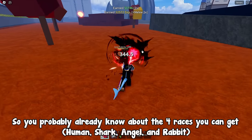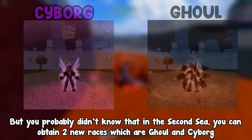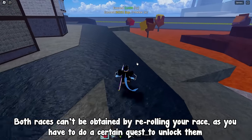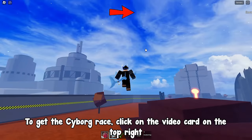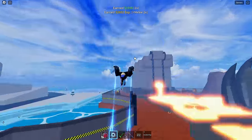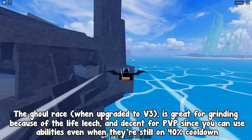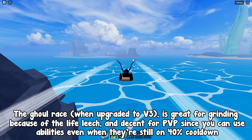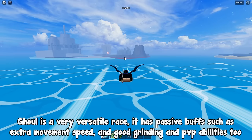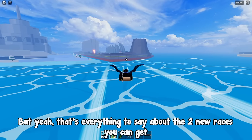In the 2nd sea you can obtain two new races: ghoul and cyborg. Both races can't be obtained by re-rolling your race — you have to do a certain quest to unlock them. The cyborg race, when upgraded to V3, becomes one of the best races for PVP because of its AOE effect and buffs. The ghoul race when upgraded to V3 is great for grinding because of life leech, and decent for PVP since you can use abilities even when they're on 40% cooldown. Ghoul is a very versatile race with passive buffs like extra movement speed.